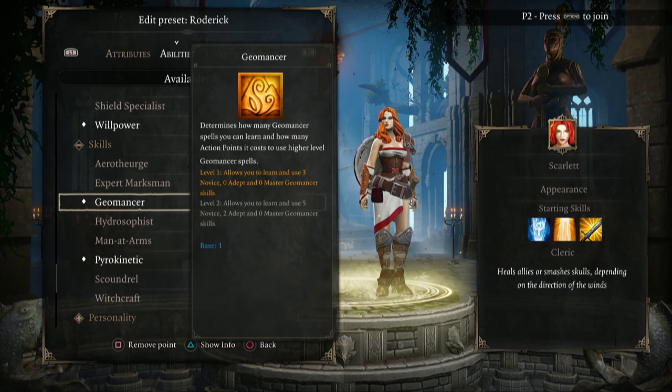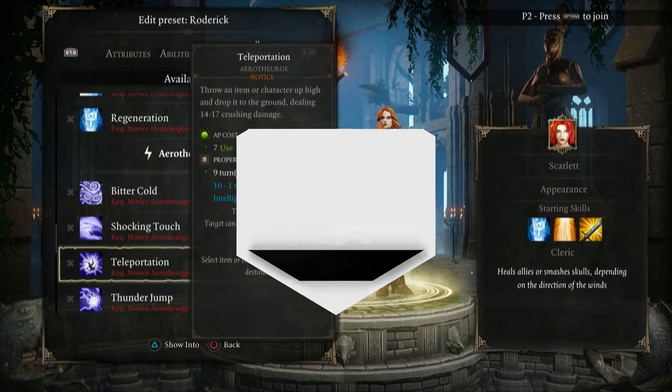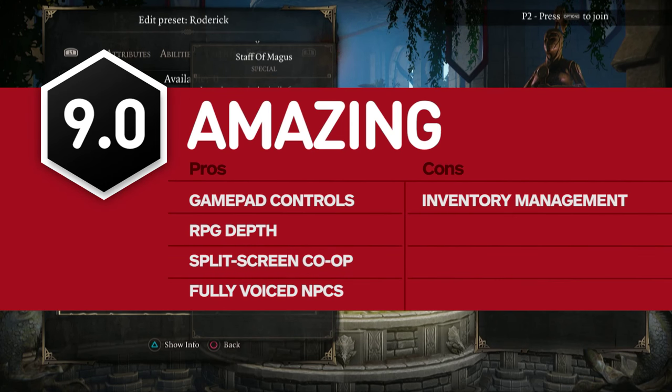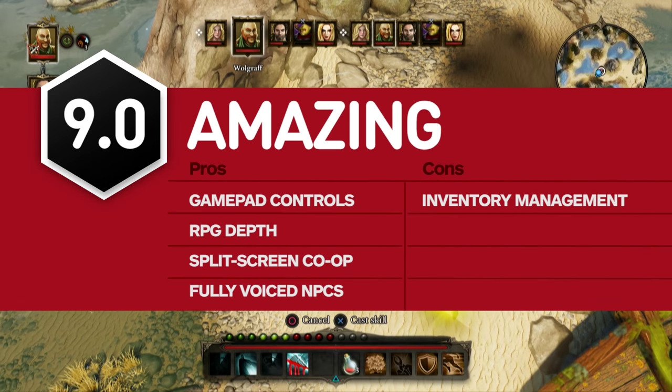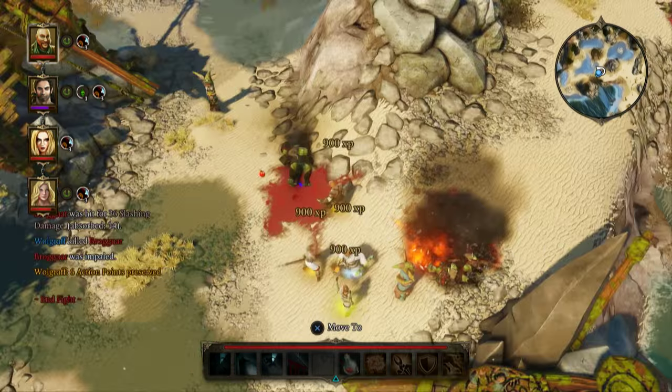Overall, if you want the RPG with the most skills, the most stats to consider, and a world that constantly makes meaningful use of every line on your character sheet, there's nothing else quite like Divinity Original Sin Enhanced Edition. For more on Divinity, stay right here on IGN.